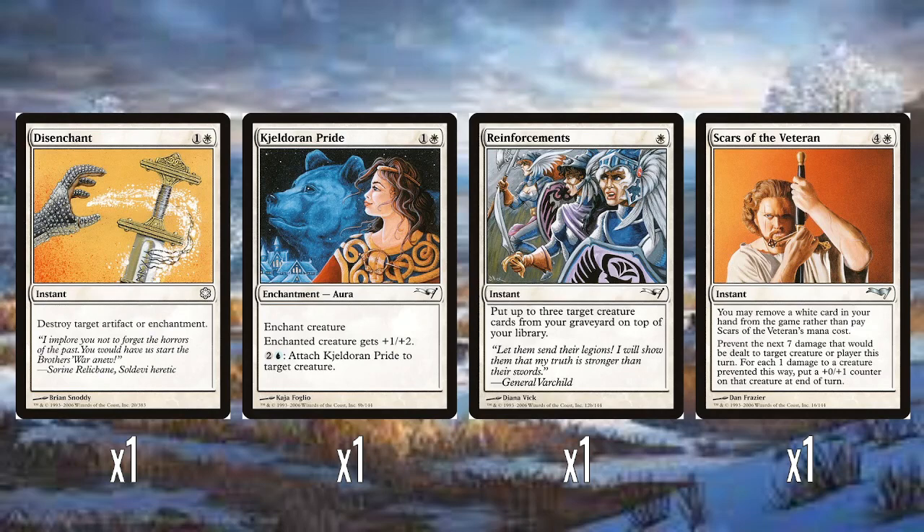A single Scars of the Veteran — five mana instant. You can exile a white card from your hand rather than pay its mana cost. You prevent the next seven damage that will be dealt to a target creature or player this turn, and for every one damage to a creature prevented this way, it gets a plus zero, plus one counter. Preventing seven damage is a lot, especially if it's coming directly to you, and exiling a white card to do so I think is okay.